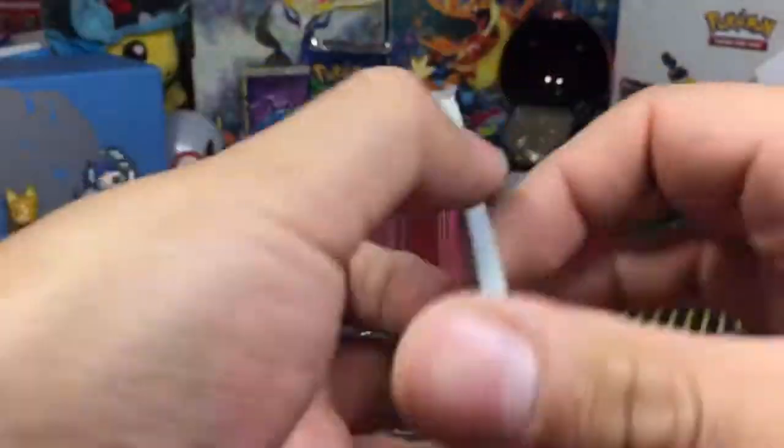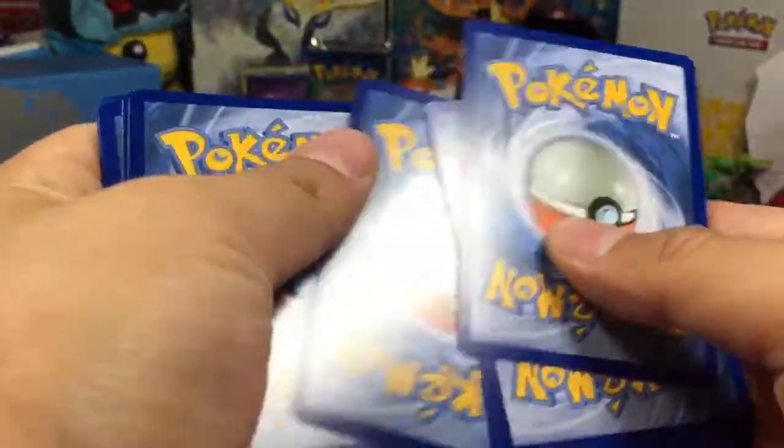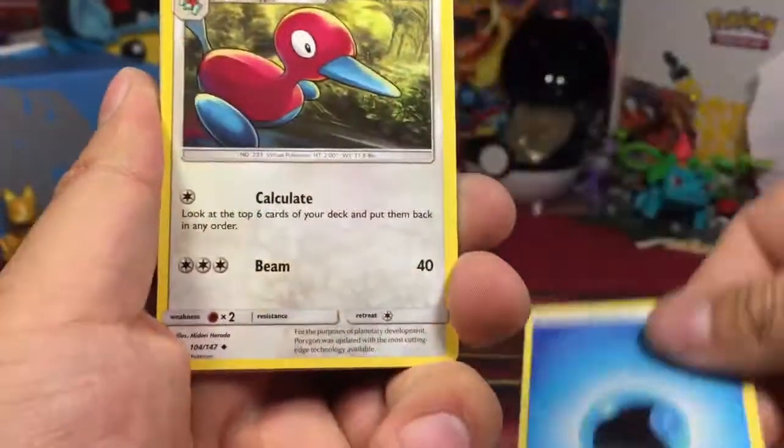The first rare is an Araquanid, a regular rare. Up next is Ho-Oh. Like I said, I think this might be my third opening that focuses on the artwork of Ho-Oh — I don't know why, just for this set in particular.